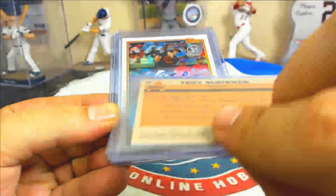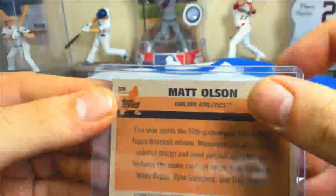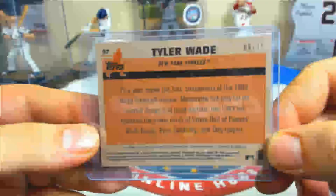From the promo packs, the chrome refractor 35th anniversary chrome refractors: Troy Scribner, nine of ninety-nine. Chance Sisco, sixty-nine of one forty-nine. Scribner again, a second one — ten of ninety-nine. Matt Olson, eighty-six of one forty-nine. And congrats to the Tyler Wade spot — nice orange refractor rookie auto, six of twenty-five on that one.